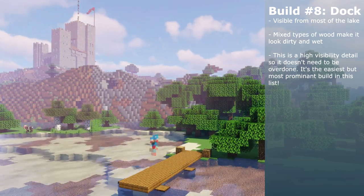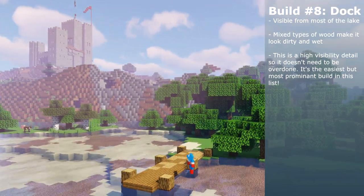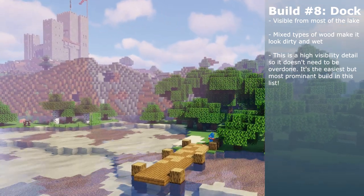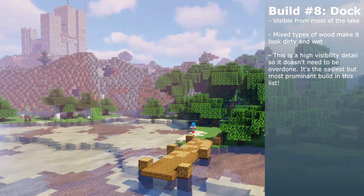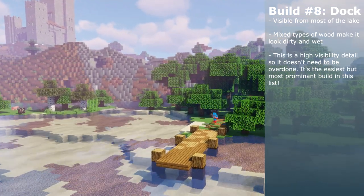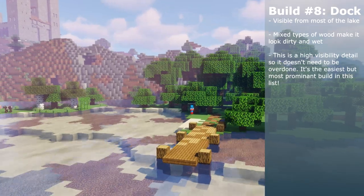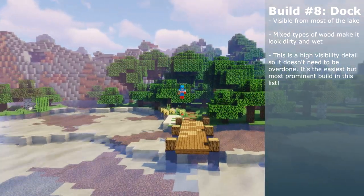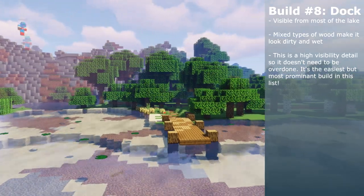I always mention in videos that I like to make the world feel lived in, and this really helps that a lot by placing remnants of man-made structures around. In Minecraft, we're pretty limited in ways that we can portray world building, so it typically needs to be communicated through builds. The wild is already in place in Minecraft, so it's kind of our job to fill the wild with life, and old stone structures that can withstand the test of time are a pretty easy way to do that.